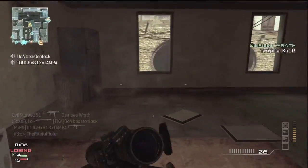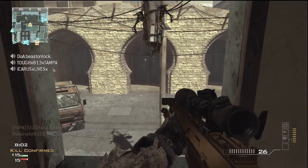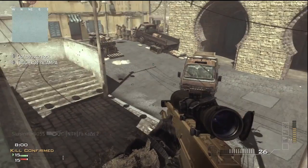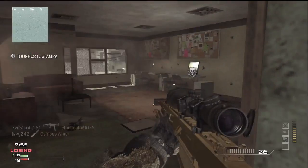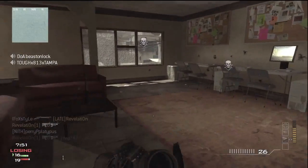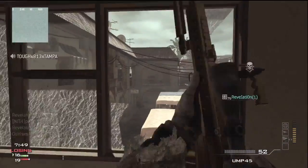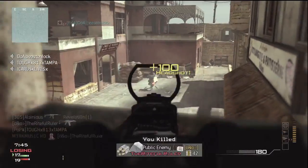Once I leave this building, I go to the building on the right. It places you in a corner of the map and you can play way more defensively. When it comes to getting a MOAB, you kind of have to take it kill by kill. It's not very easy, but that's basically the background information on this gameplay.